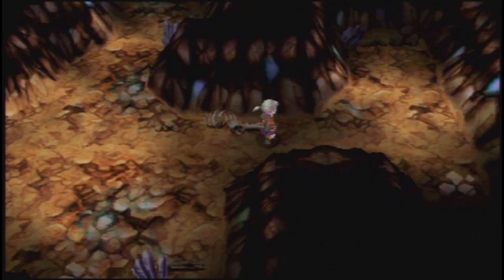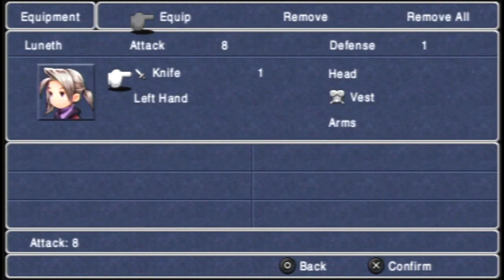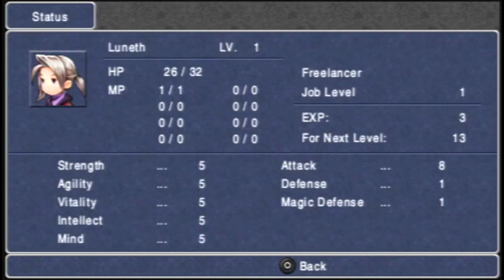You'll notice I'm defaulting to walking speed. If you go into the configure menu off of the main menu, you have all the general things you'd expect. You can access your equipment - Luneth starts with a knife and some body armor. You can access his statistics: he has strength, agility, vitality, intellect, and mind. Vitality is for HP gained at level up, intellect is for black magic, and mind is for white magic.